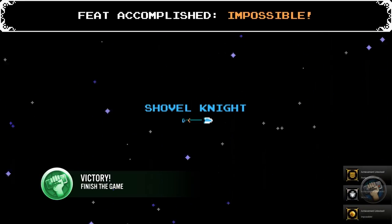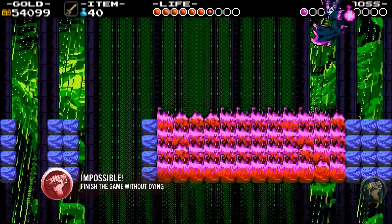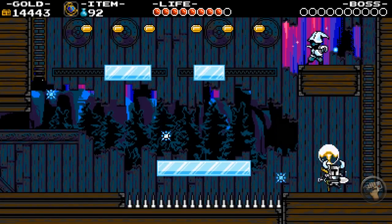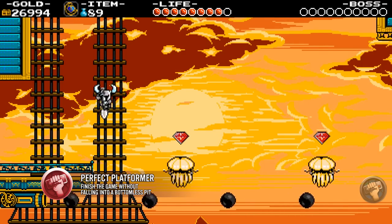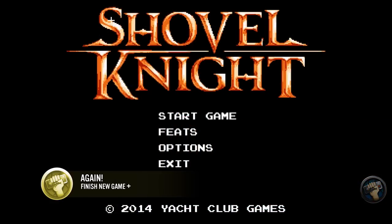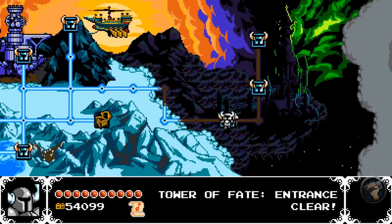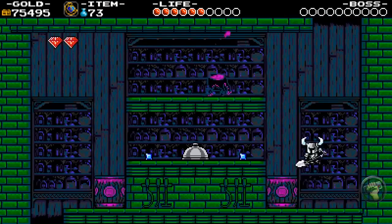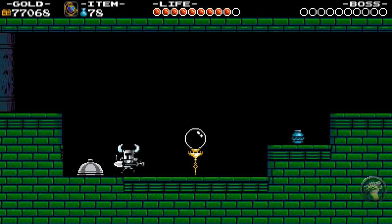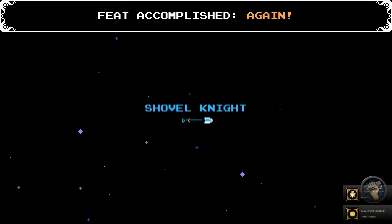For simply beating the game you unlock the Victory feat, but being aware of other feats helps unlock them simultaneously. The Impossible feat is achieved without dying once — a huge pain, and I would not recommend trying this on the first run. Attached to that is the Perfect Platformer feat: don't die via bottomless pit. Essentially, not dying will get you both feats. Once you beat the game, you can start New Game Plus, which removes all turkey legs and apples and a few checkpoints, making it less forgiving — but at this point you should be a Shovel Knight expert.